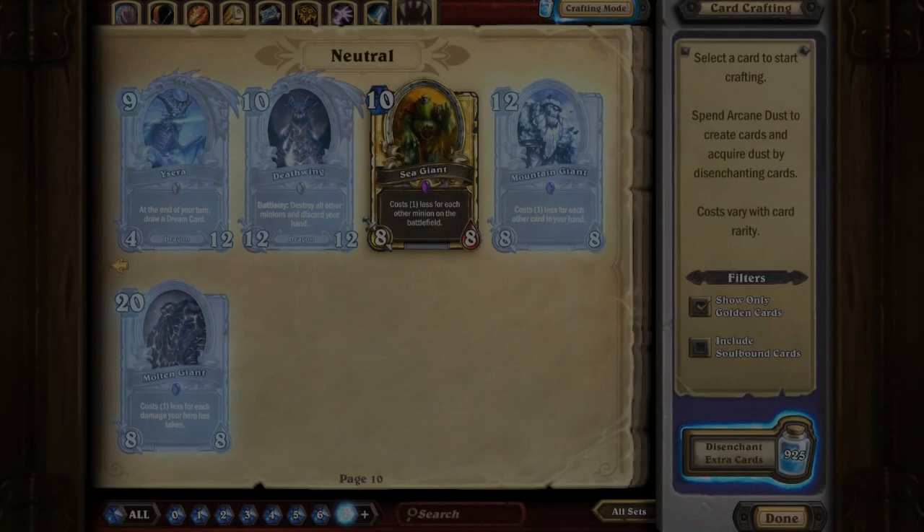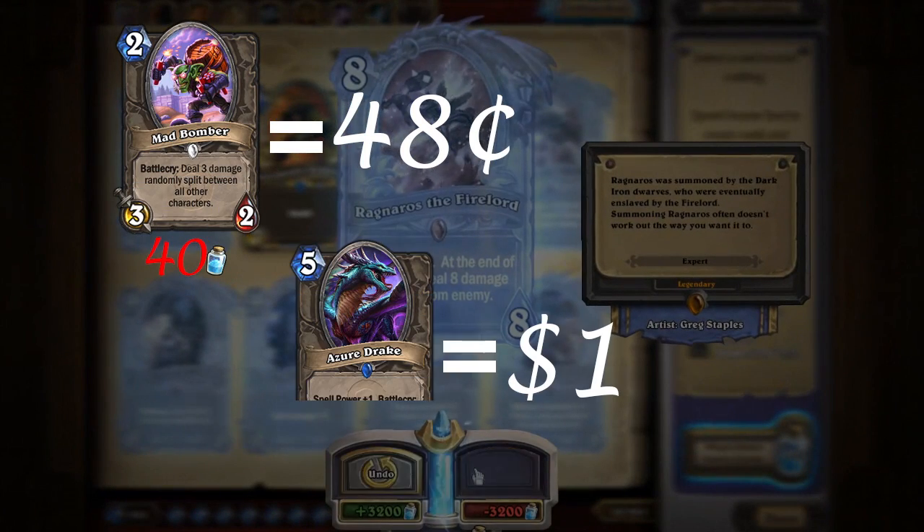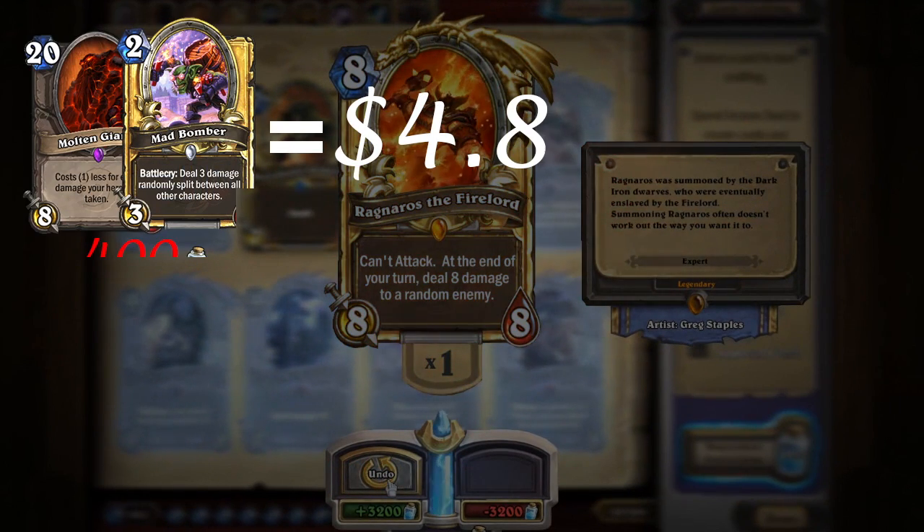Now we can figure out how much it costs to craft a certain type of card. For Commons you need 40 dust so that's about $0.48. For Rares you need 100 dust so that's about $1.21. For Golden Commons or Epics you need 400 dust so that's about $4.84.